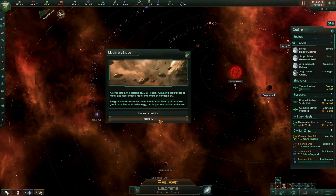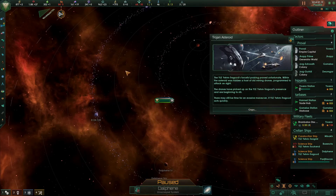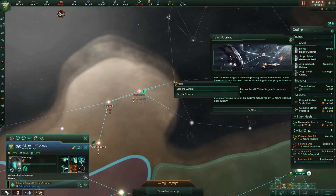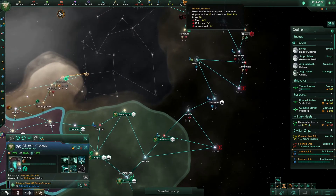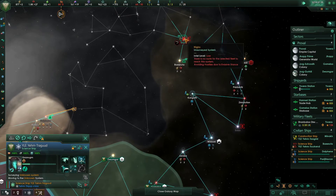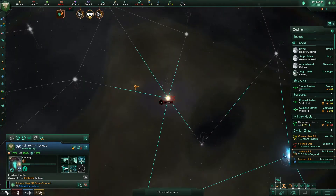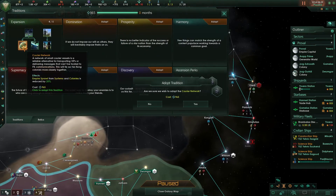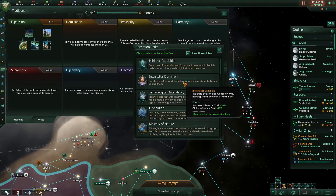You should always probe before you dig in because it turns out to be a Trojan asteroid a lot of the time, so we're going to move away from that as quickly as possible. We've been blocked off up here, but now we have our final policy in the tradition tree — we've unlocked an ascension perk. Brilliant.